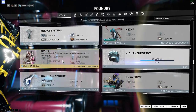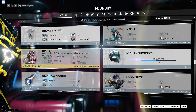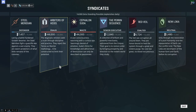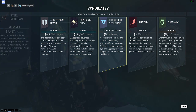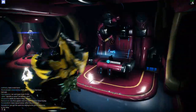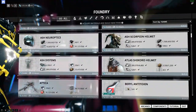He's an infested warframe, and in order to get his blueprint you have to do the main quest called The Glast Gambit. To unlock that, you need to go talk to Ergo Glast in the Perrin Sequence in any relay. Talk to him, he'll tell you what to do, complete the quest, and then you'll get the blueprint. In order to get the parts for Nidus, however you want to call it...